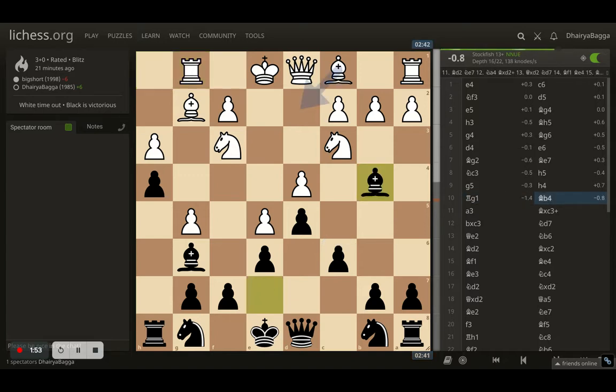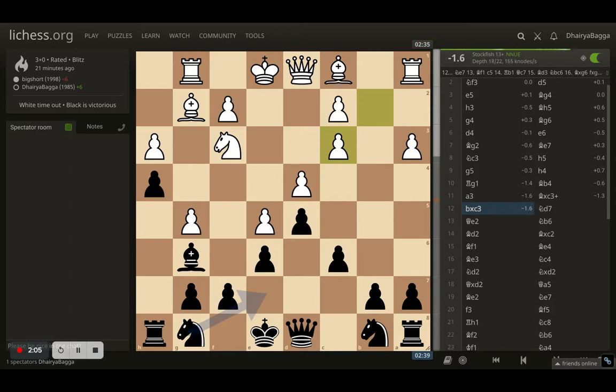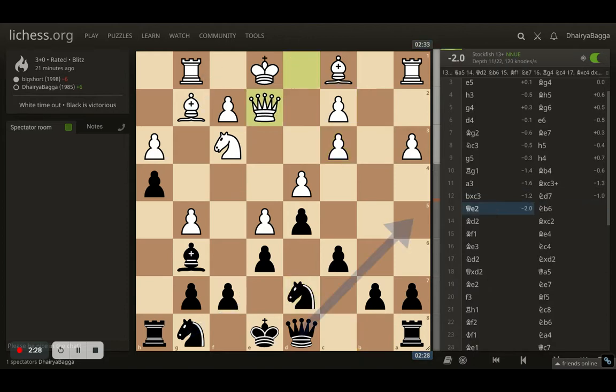I went with bishop to b4, trying to pin that knight and maybe take it as well. Opponent plays a3, trying to kick the bishop back — the same way it happened with the light-squared bishop. I take on a3. This is a very instructive moment: opponent can take back, but what I've done is spoil the pawn structure on the queenside as well. The kingside pawns are already overextended, and now the queenside pawn structure is also affected. If it goes to an endgame, black will certainly have a huge advantage.